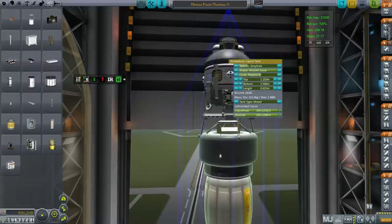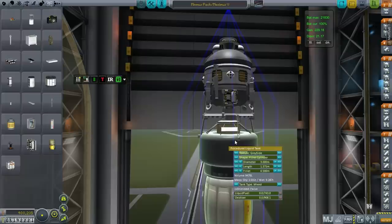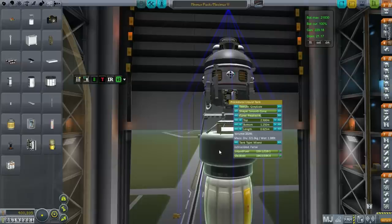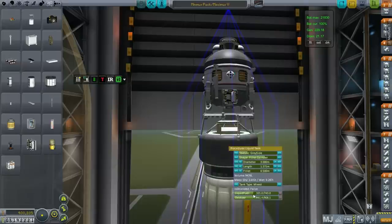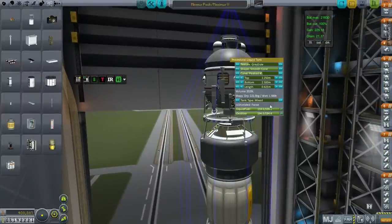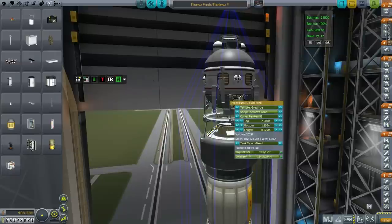It should be empty because we're going to be filling it up. Since this tank is lower, it'll be safer to put the fuel in here and then transfer out after launch. About 318 or so should do — let's dump the fuel out of these tanks, and that'll be a marginally safer arrangement.